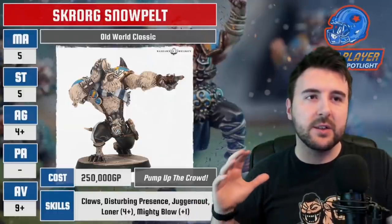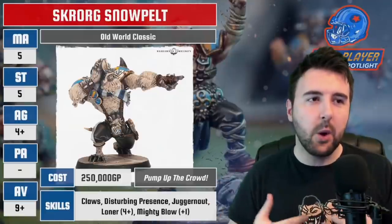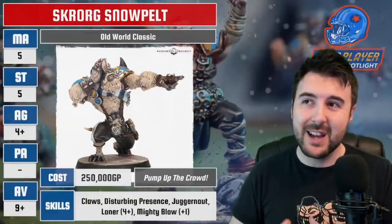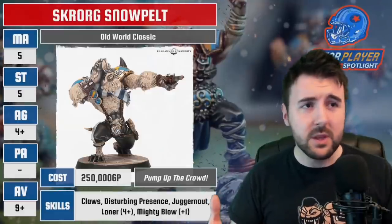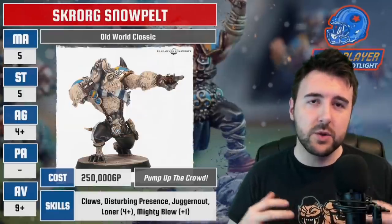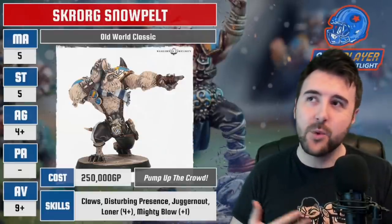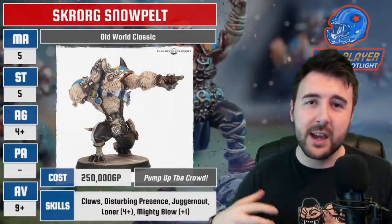Skrog is a strong piece of removal. It's just absolutely lacking that bit of punch — if he had Frenzy or a better combat skill than Juggernaut, he'd actually be pretty good. Claws and Mighty Blow are going to be really good, and Skrog is a great pickup when you're punching up against a team with good armor. If you're running a Norse team with a Yeti, you can take Skrog as well and have two Claws pieces. He's not a star player to build your team around, but he is a toolkit piece for high-strength removal when you need it — this is league play territory.